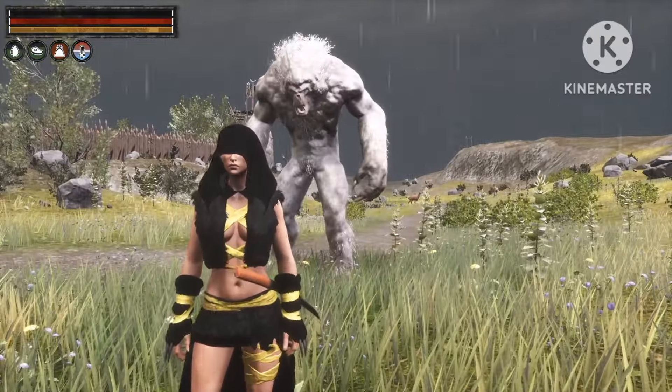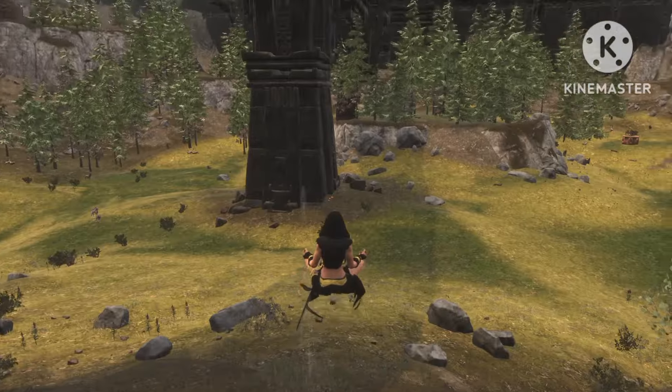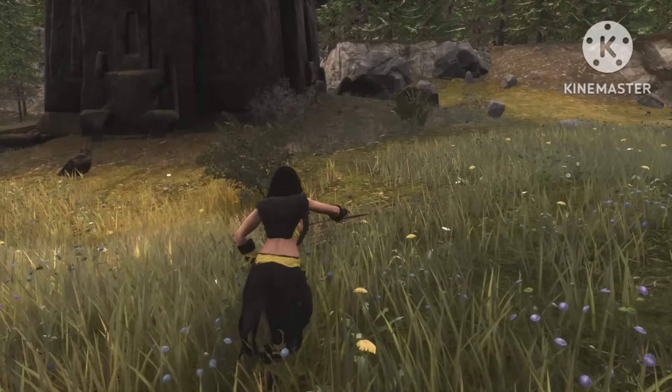Alright guys, so the first thing you're gonna do is you wanna go to the islands right over here — just go straight there. First we're gonna require Arch of Nordheimer. The best way to get this is by killing Dina, which is right over here.